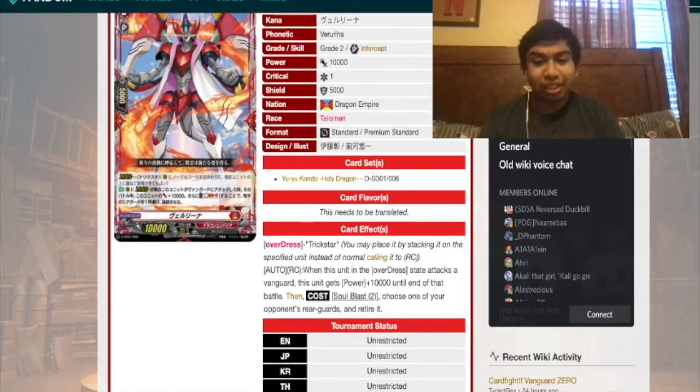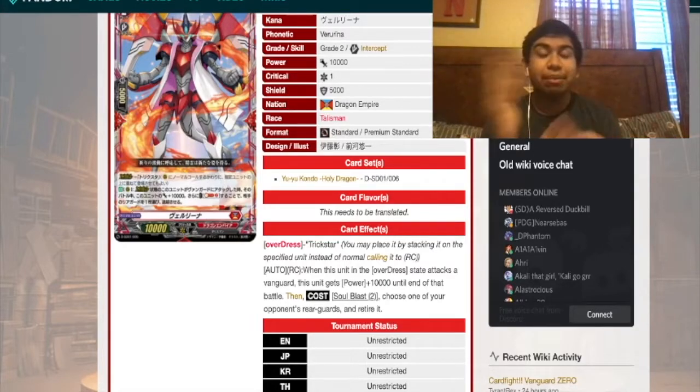Then the cost: Soul Blast one — choose one of your opponent's rear guards and retire it. Dragonic Empire is still keeping the theme of retiring and killing units. If you guys are starting out Vanguard right now, keep an eye on this deck especially as the reveals are coming out, because retire and draw in the early stages — I don't know if you guys remember — ended up being the most powerful decks at the start of V Series. Dragonic Empire could take the same route.